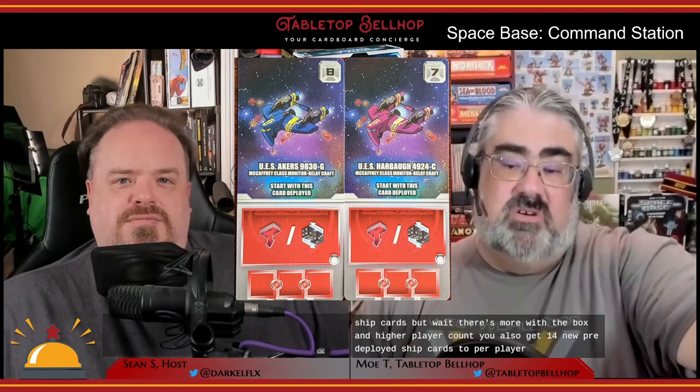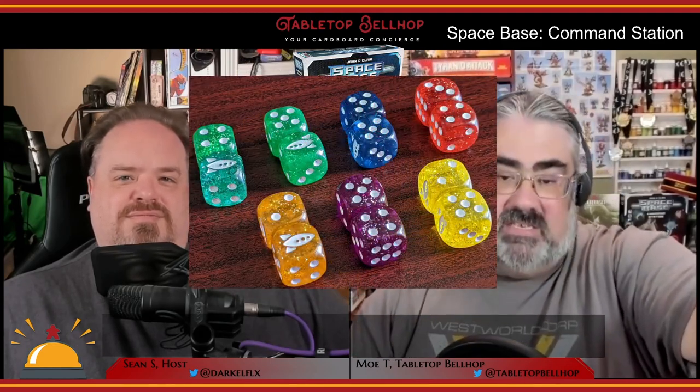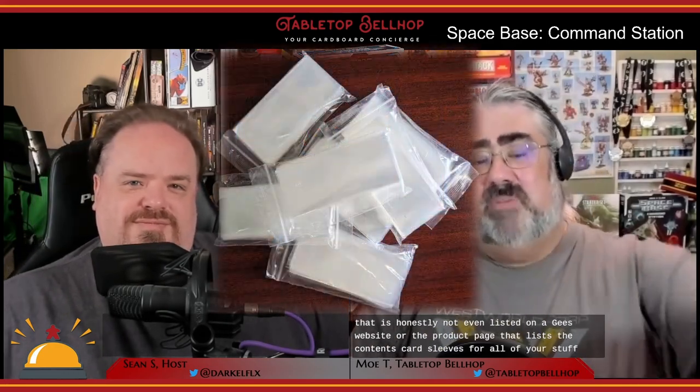But wait, there's more. With the box and higher player count, you also get 14 new pre-deployed ship cards, two per player. These are used when playing six and seven player games. But that's not all — you also get seven pairs of D6 dice, a set in each of the player colors, and 30 extra charge cubes. Additionally, there's something not even listed on AEG's website or the product page that lists the contents.